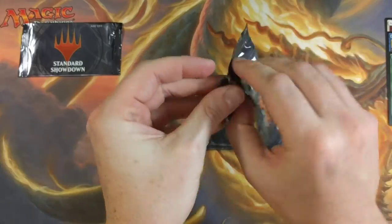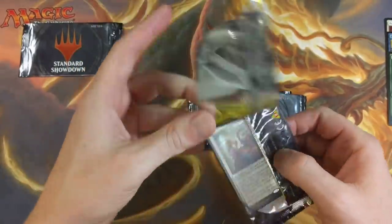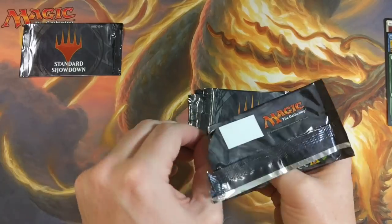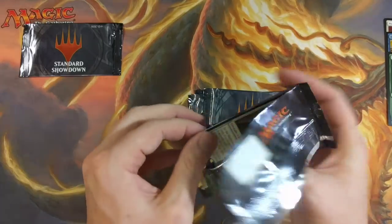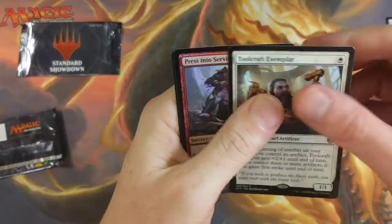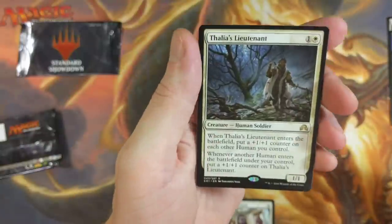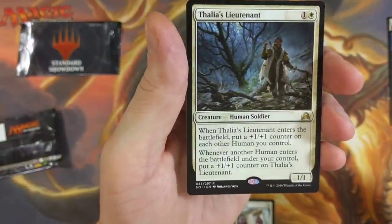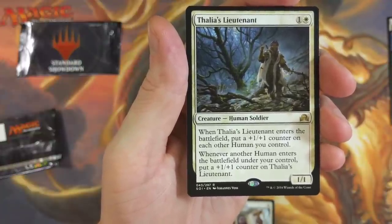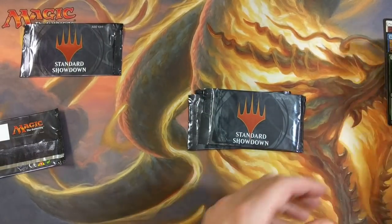Now these are not the best standard showdown packs, but I paid $80 and I got 17 of them — that comes out to about $4.70 for each one. Not bad. Let's see what we get in them. Toolcraft Exemplar. We got a foil Press into Service — it's legit. And a Thalia's Lieutenant. When Thalia's Lieutenant enters the battlefield, put a +1/+1 counter on each human you control. Whenever another human enters the battlefield under your control, put a +1/+1 counter on Thalia's Lieutenant. Not bad, we're rocking and rolling here.